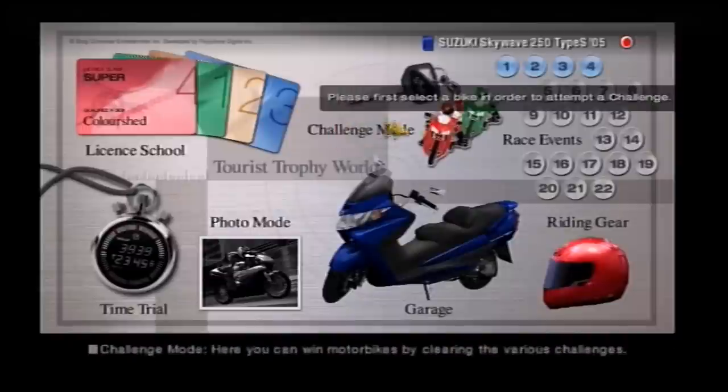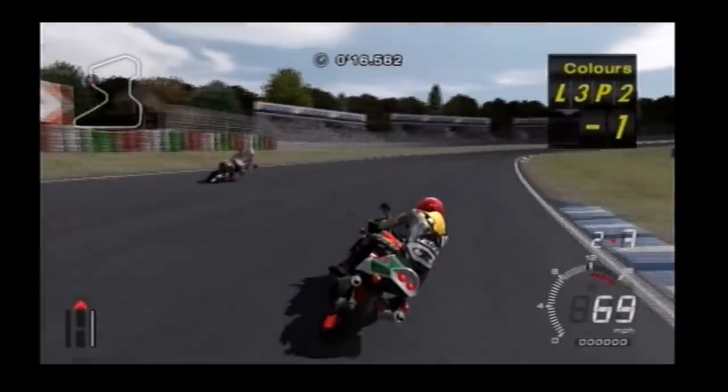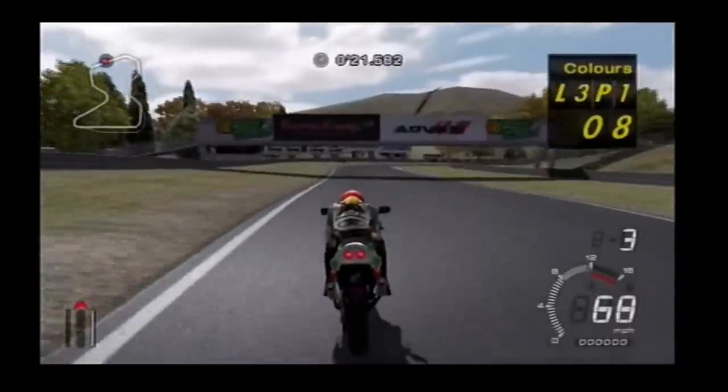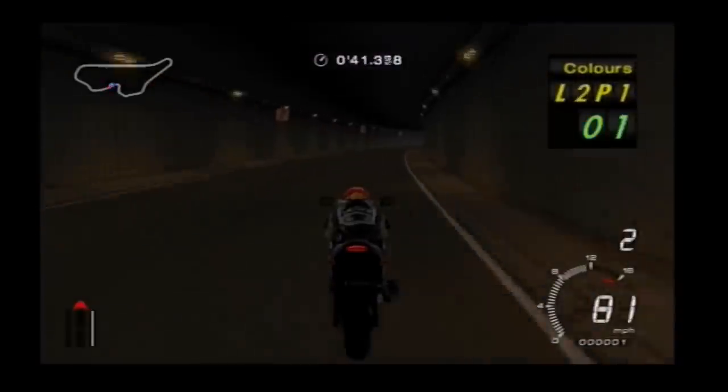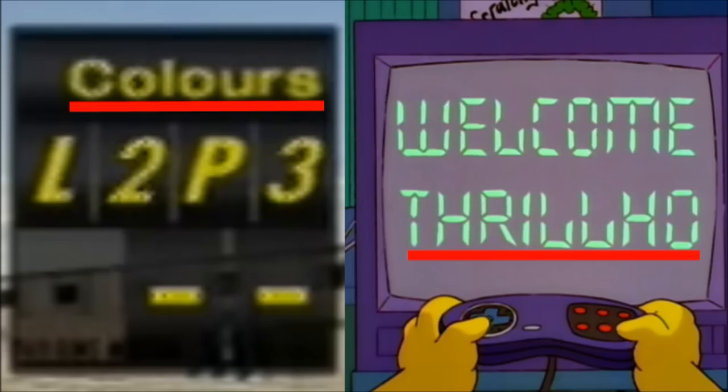Instead of using money to buy vehicles, you win them with challenge mode. In order to get bikes, you have to complete a challenge by overtaking your opponent and staying in front of them for 10 seconds or across the line. Complete the challenge, the bike is yours. I also noticed if your name is too long, it doesn't show up fully on the HUD. What is this, Bonestorm on the Simpsons?